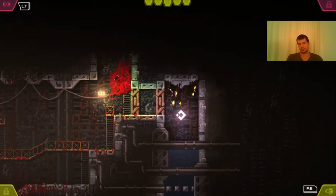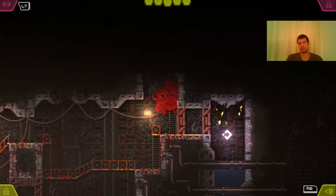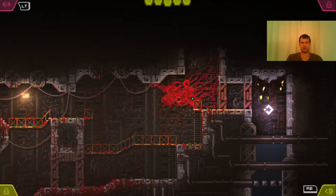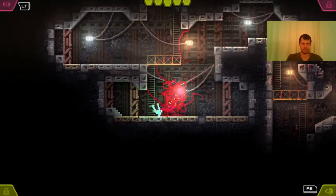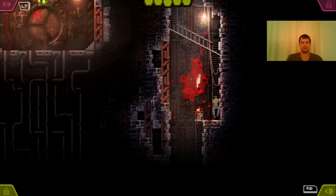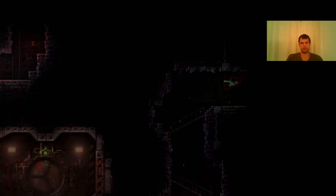Now, this is another place where you can find a power-up — a containment unit that contains part of the body of the amorphous being. But you have to come back later. Sometimes you have to go very far back in order to get these containment units.